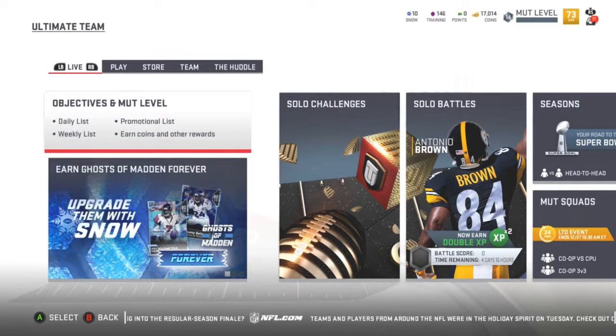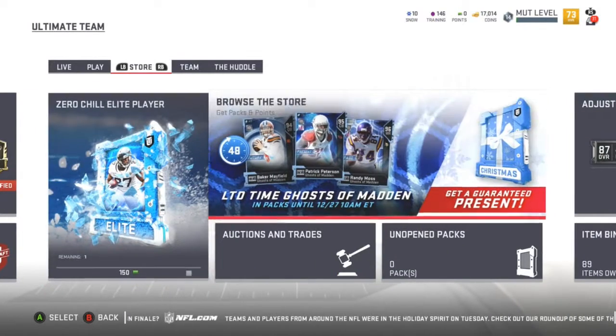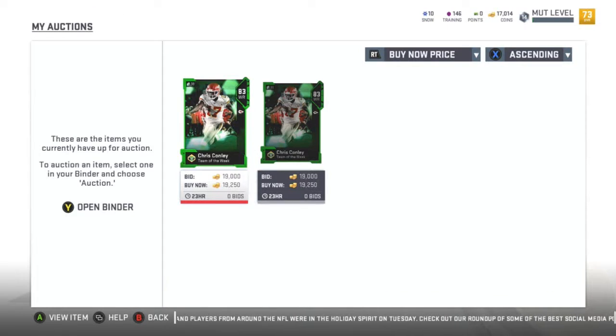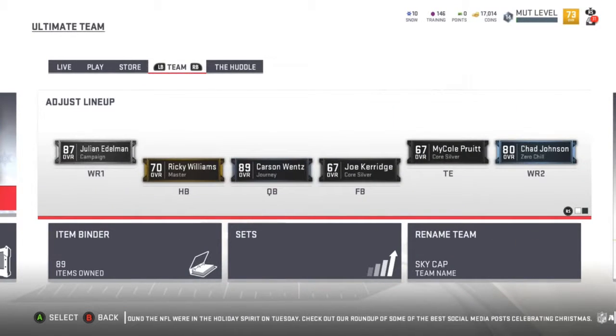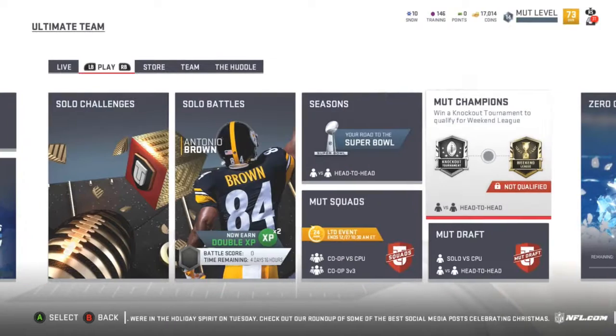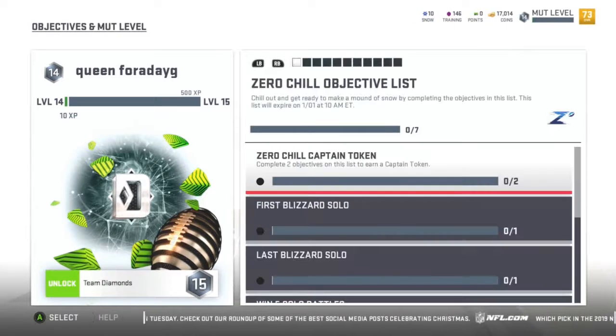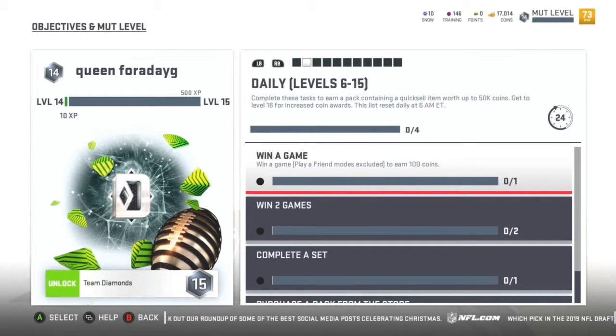Welcome back to episode 7 — we're at 17,000 coins right now. We still have two guys in the auction: Chris Conley and Chris Conley, both listed for 19k. Our main goal is to get to 100k. Team is still bootleg, same as episodes 5 and 6. I'm going to show you guys how to get up to 50,000 coins a day doing the daily objectives.